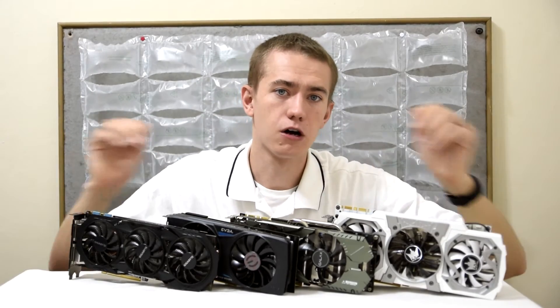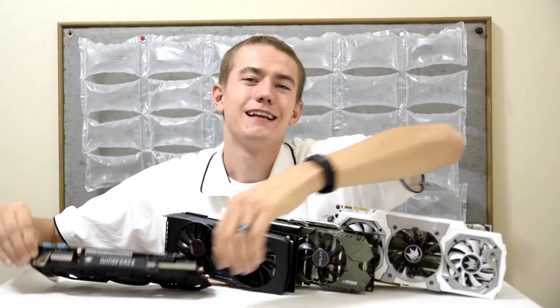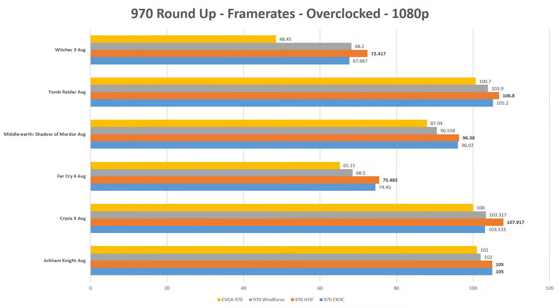So let's jump right into all of the technical details. Pause the video as you need to evaluate any of the data being presented. At 1080p, the Galax GTX 970 Hall of Fame wins in every single game and ties the 970 EXOC in Arkham Knight for pure framerates. The Hall of Fame card typically manages several FPS more than the competition.